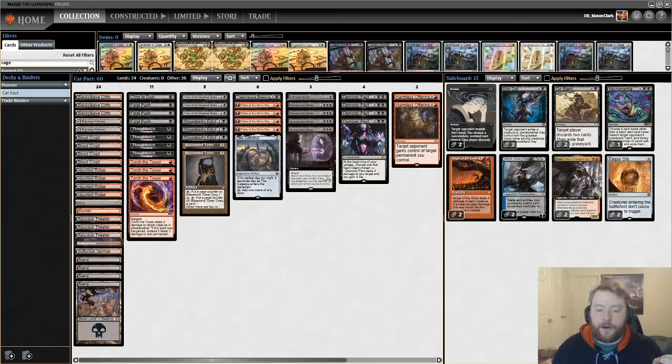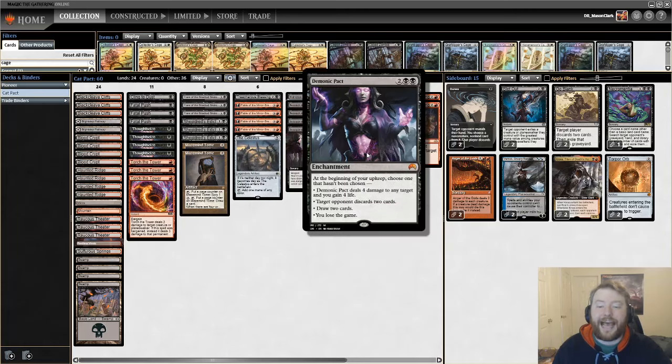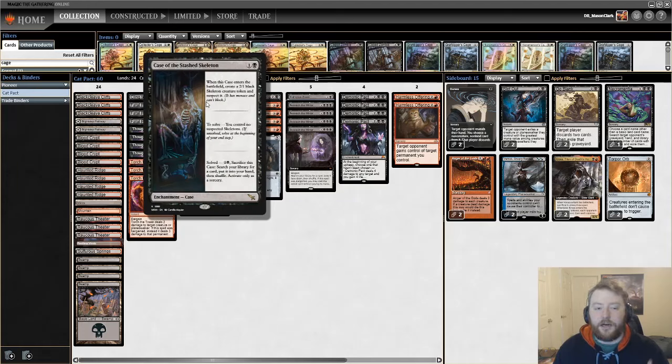One of the ways that really helps is Beseech the Mirror, on screen here. The long story short is you can put a card in your hand, or if you bargain it — sacrificing an artifact or enchantment — you can find the spell and cast it if its mana value is four or less. This is a great way to find Harmless Offering and play it on that turn. It's also a great way to sacrifice your Demonic Pact so you don't lose the game if you can't Harmless Offering it to them.